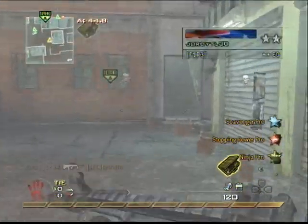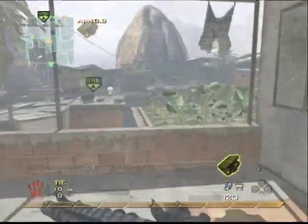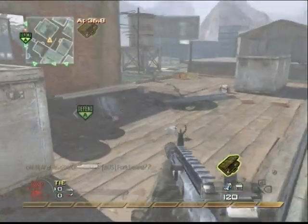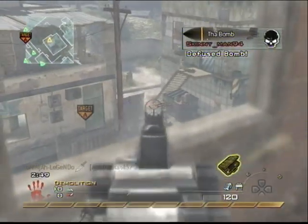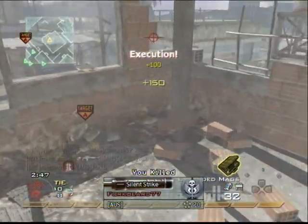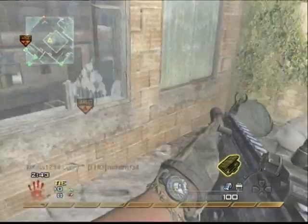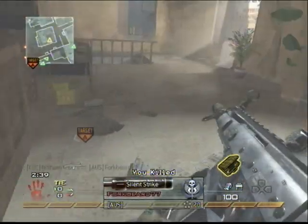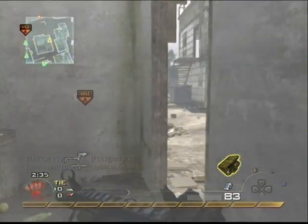Hello everyone. Today we got a tactical nuke on the map for Vela. I skipped the start of this video because I got a few deaths and there's nothing interesting — I've only got 5 deaths I think, and I'm not sure how many kills, I think about 6-7. I'm using the SCAR-H with a silencer, and claymores to back me up in this building so they don't come from behind.